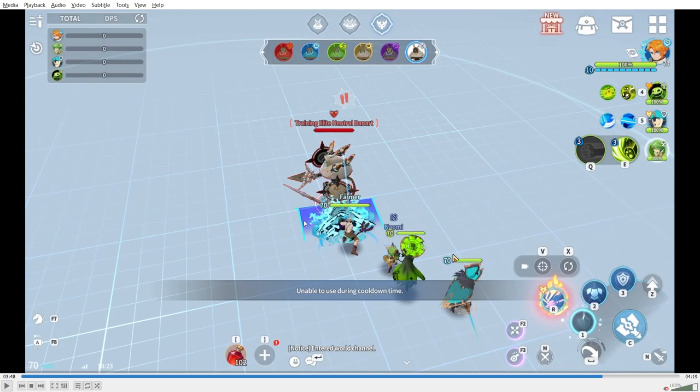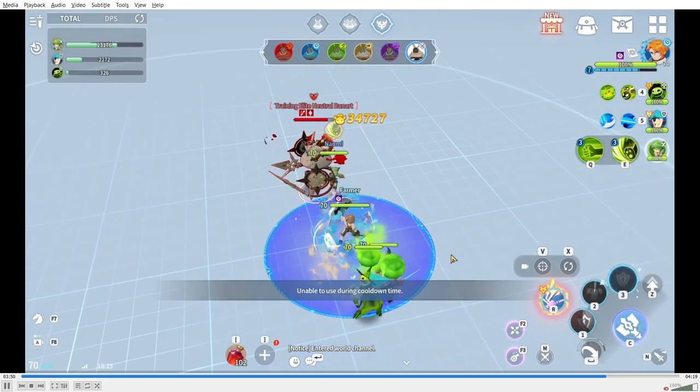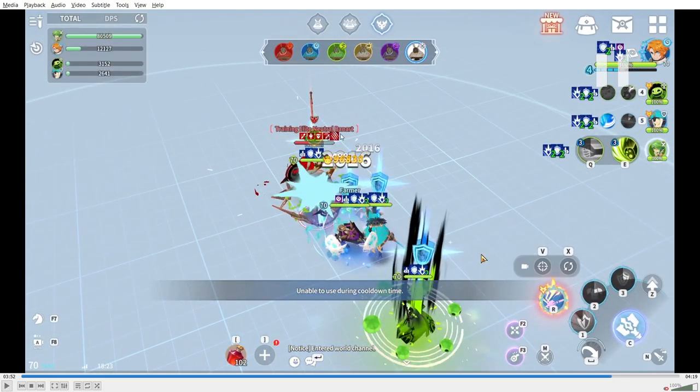From testing, the crit damage taken up debuff — the one that Naomi does with her first charge ability — thankfully this one is not taken into account toward the cap. Meaning that even if your crit damage is capped at 400, a level one debuff versus a level two debuff will have a difference in damage. Having more of this debuff will increase the damage with each level.